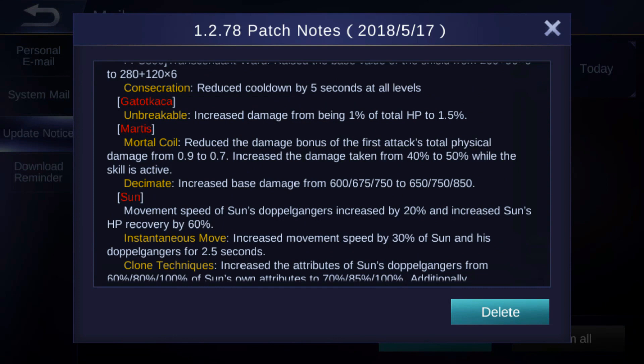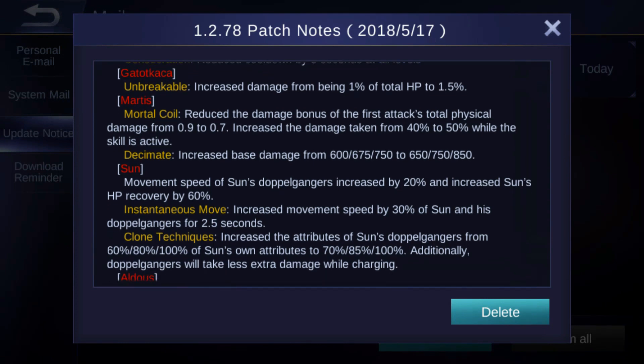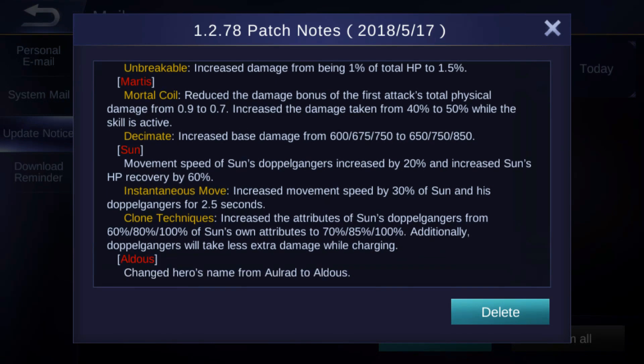For Martis: Mortal Coil reduced the damage bonus of his first attack's total spear damage from 0.9 to 0.7, and increased the damage taken from 40 to 50% while the skill is active — that's a nerf. Determination increased the base damage from 600, 675, and 750 to 650, 750, and 850 — that's a buff.